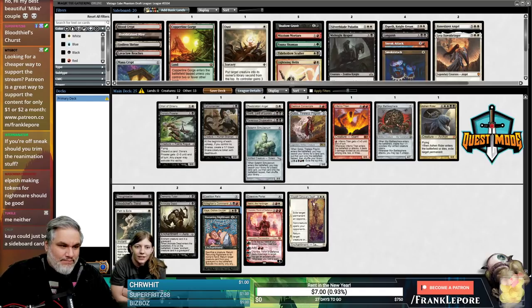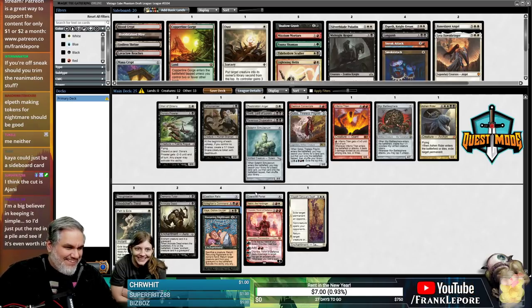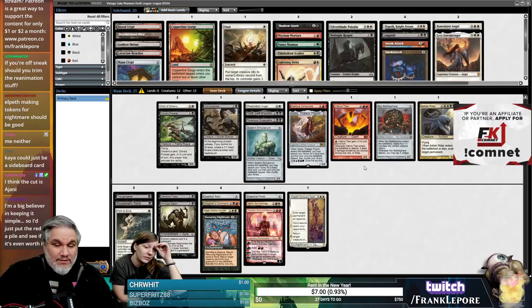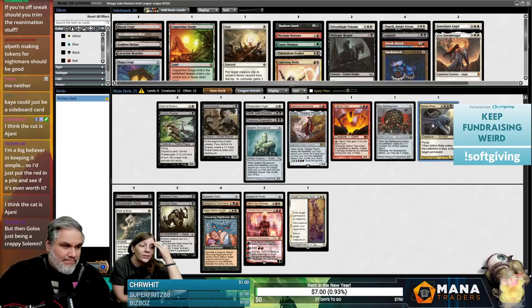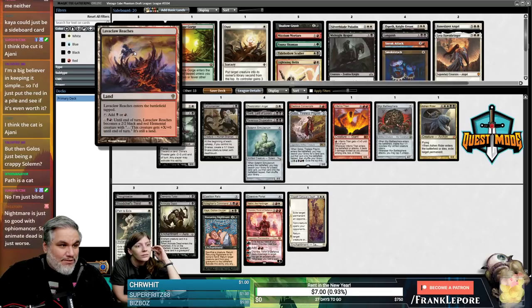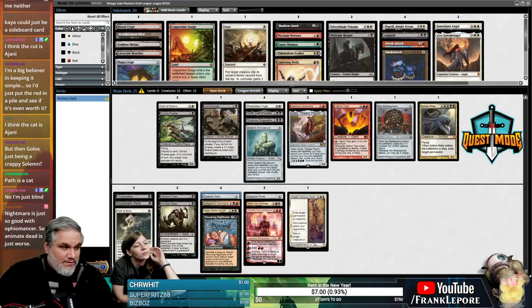I think you're trying to do too many half-assed things with the same deck. I think the red is worth it — Zealous Conscripts, Nahiri, Kolagan's Command, Chandler are all very very good, plus all our fixing is red, so we have no incentive not to play red. Our mana base is actively worse if we don't play red.